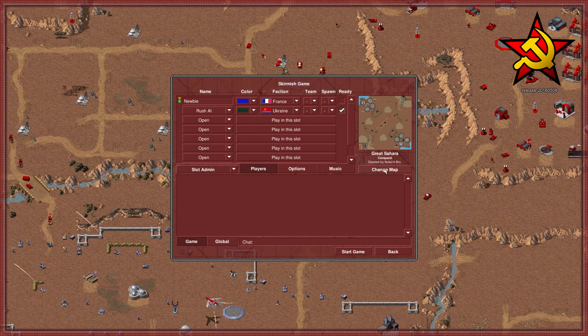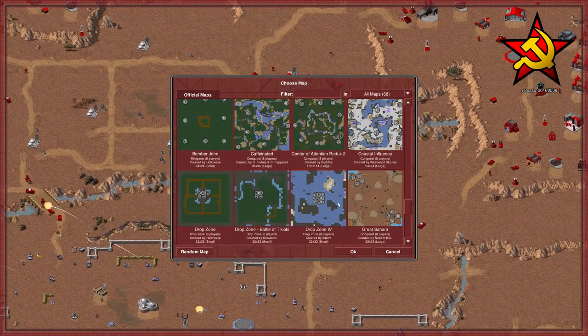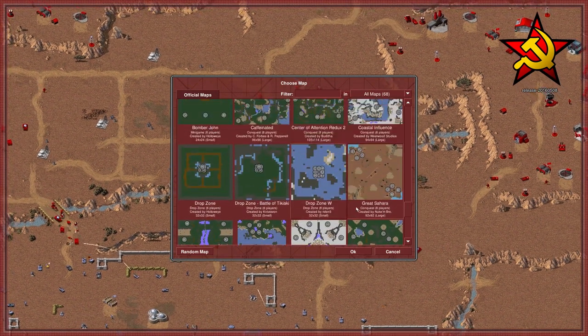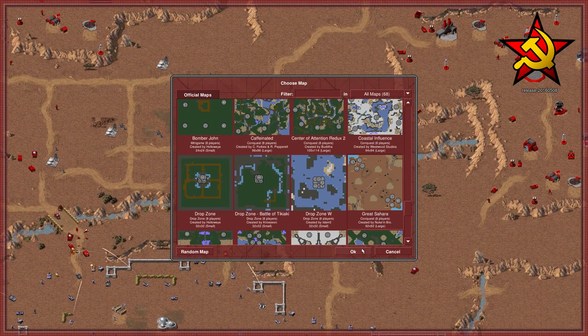You also have many different types of maps. You've got the Great Sahara, and just tons and tons of maps. Some were already here and some were made by different players. We're going to go ahead and use Great Sahara.